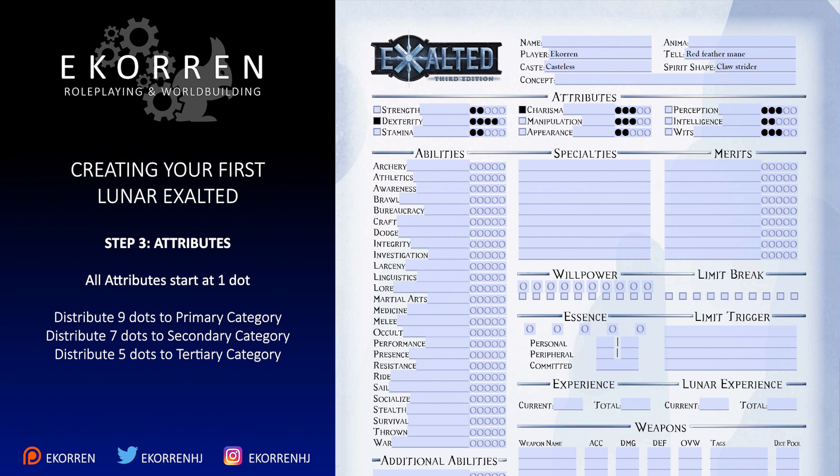Had I chosen both favored attributes in the physical category, I would have had to pick a cast associated with either my primary or secondary category, but not my tertiary. If you already know the cast you're going to pick, this doesn't really matter, but I like to have the option to change my mind. I start by increasing Strength to 2, Dexterity to 4, and Stamina to 2, then increase Charisma to 3, Manipulation to 3, and Appearance to 2, before finally increasing Perception to 3, Intelligence to 2, and Wits to 3. Being happy with the Mental category, I make that my tertiary one. I then increase Strength to 3, Dexterity to 5, Charisma to 4, and Appearance to 3. I make the Social category my secondary one, and proceed to increase Strength to 4 and Stamina to 3.